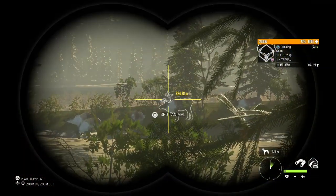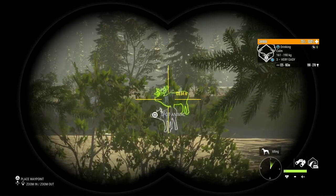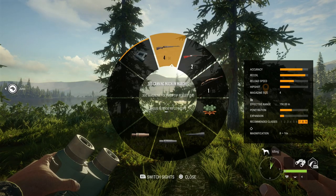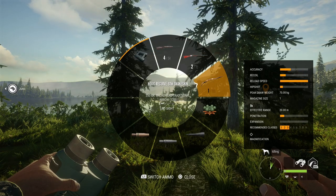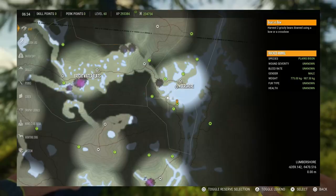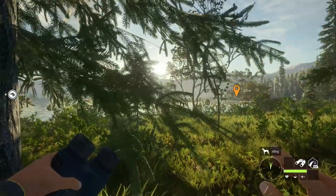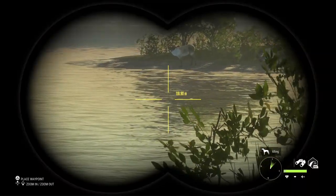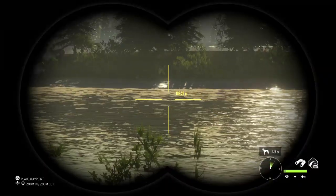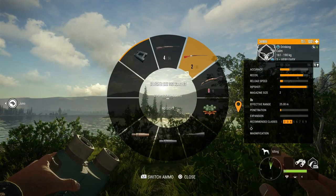We have our second group of animals here and they are caribou. I'd like to take out this guy potentially. I need to change to - what is it, six? That's not legal for that, so I need to change to these arrows. I might try to call them in. There was a duck call here I was investigating. I'm not sure where they're at - they must be on the other side.